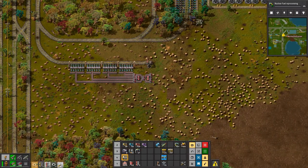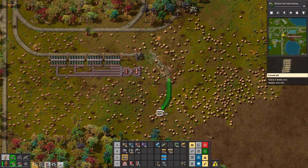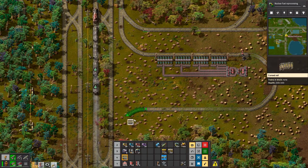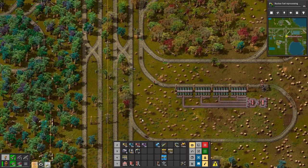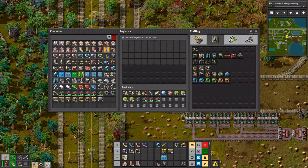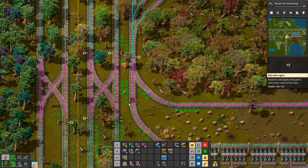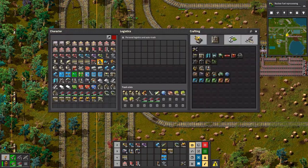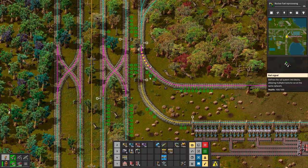Alright, there we have our rail — we'll stop and basically get out this way. Do we have some rail signals? And there, and there, and there.